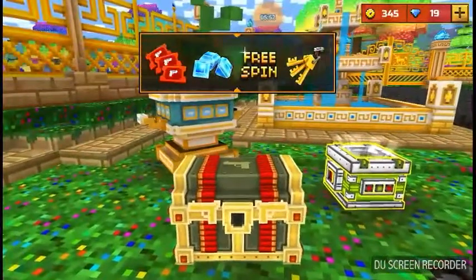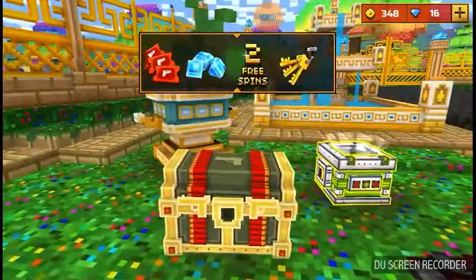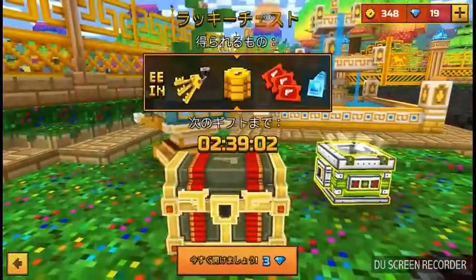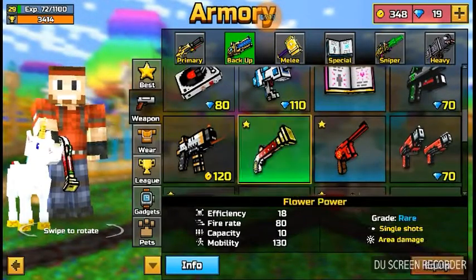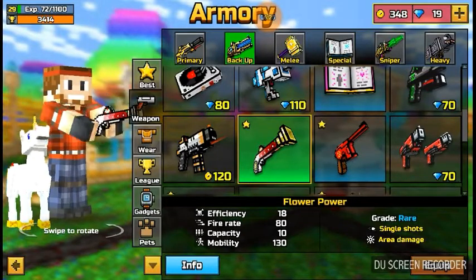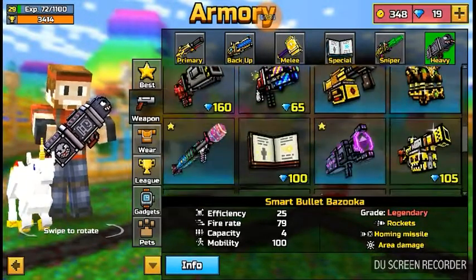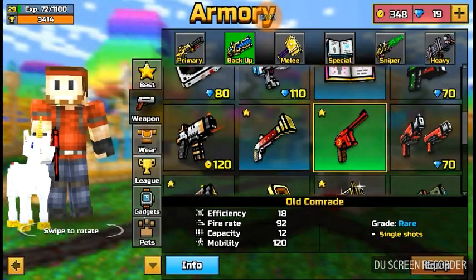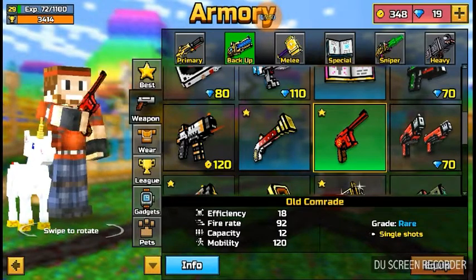Yeah guys, with that Super Chest I was really bummed out — I was hoping to get a gun. Don't waste your time on it; it's kind of gypped, like there's no way to win. I've actually only won two guns from it, and the guns are very, very terrible. The guns I have are both pistols — you may know them from the older version. Flower Power is a pistol that shoots rainbow explosions, like the dubstep cannon or the Easter bazooka. It does 18 damage. I also have the Old Comrade, which I love, but I'm such a high level that it's not really good for playing online anymore.